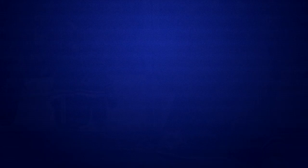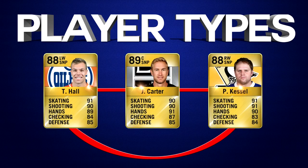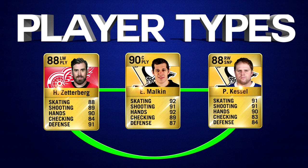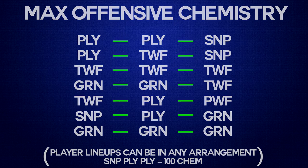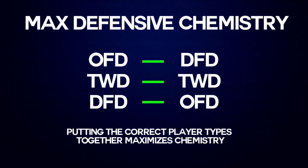The first thing we are going to talk about are the most effective player types to use for your lineups. For example, three snipers on the same line will not perform optimally together. However, if you have a line with two playmakers and a sniper, or a line with three two-way forwards, your line chemistry will go up. On screen and in the description box below, I will put a full list of player types that work together in NHL 16 HUT, including line combinations for defensemen to get 100 chemistry.